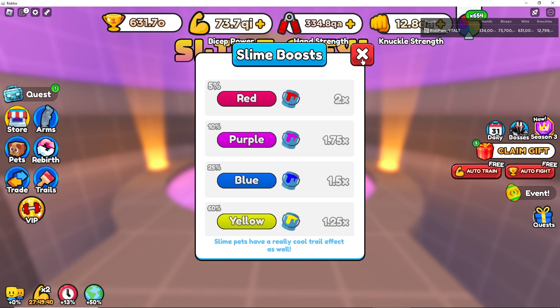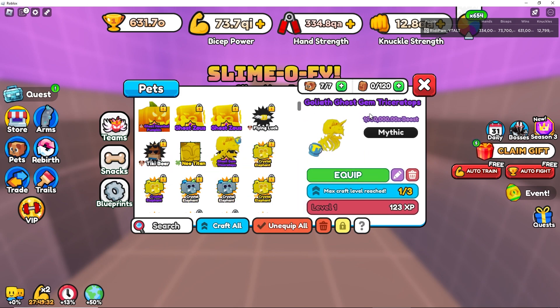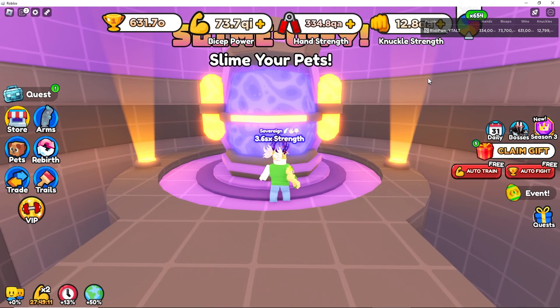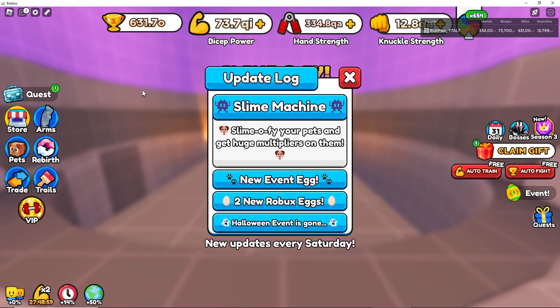It does give you a cool slimy effect as well. I did manage to slime up one of my Goliath pets — the Goliath Ghost Gem Triceratops. But there's a huge problem: you cannot remove the slime. There's no way to remove it, so I'm not going to be sliming any more pets. I'm waiting for them to fix this.